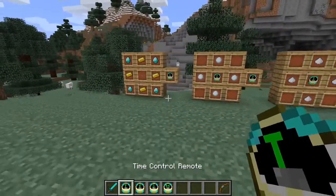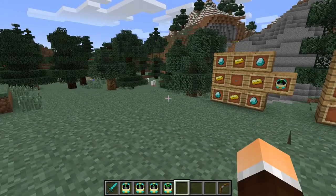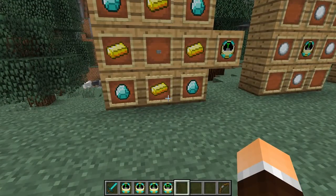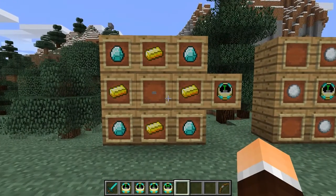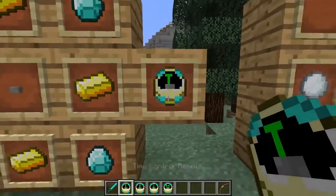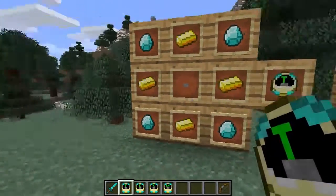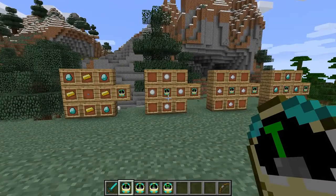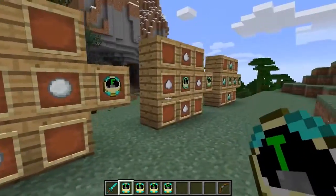In my inventory we've got the Time Control Remote, the Fast Motion Remote, the Slow Motion Remote, and the Matrix Remote. Simple recipes — it's kind of expensive, but totally worth it if you're going to do this in single player. That's one of the points: this is only for single player, but still loads of fun. The first thing you need is the Time Control Remote. When activated, it will randomly activate any of the others. That's pretty much all it does, and it's also part of the recipe for the rest of the remotes.